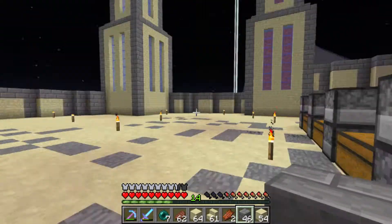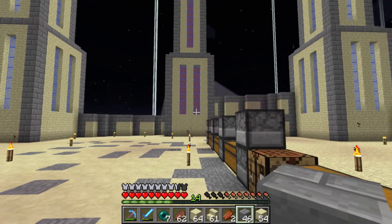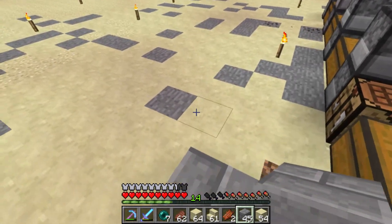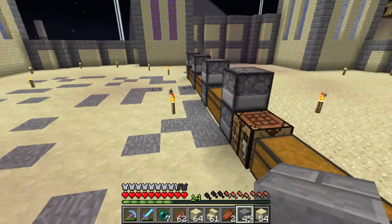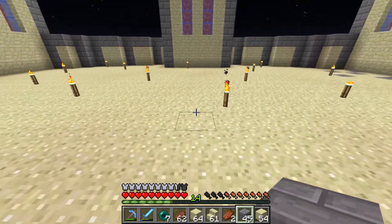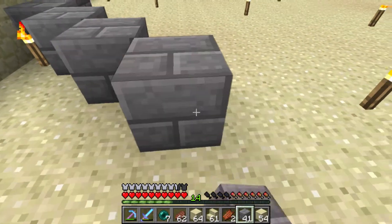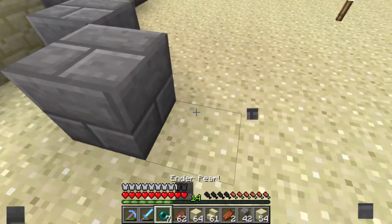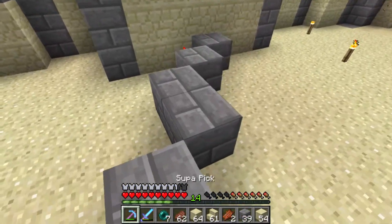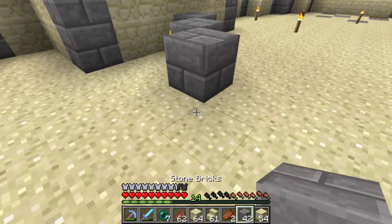Let's mark out the center here. This is the center of this row and this is the center of this row. I'm going to have to move these but we can work with this side first. I'm not good with circley things but I think I can maybe work something out here - I just have to get a good curve going.